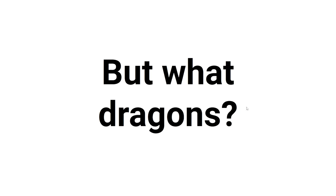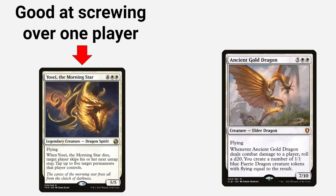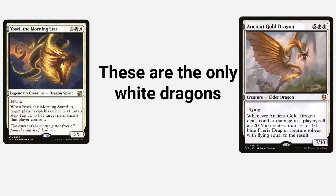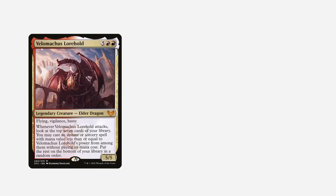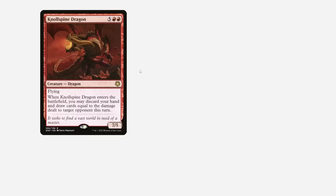But what dragons are we going to put in the deck? So basically, we got Yosek the Morning Star, who is pretty much just good at screwing over one player. Then we got Ancient Gold Dragon, who's just really fun and good. These are the only white dragons in the deck. Then we have Velomachus Lorhold, whose ability — when he attacks — lets us activate a Dragon's Approach in our deck to get out another dragon, which is really good.